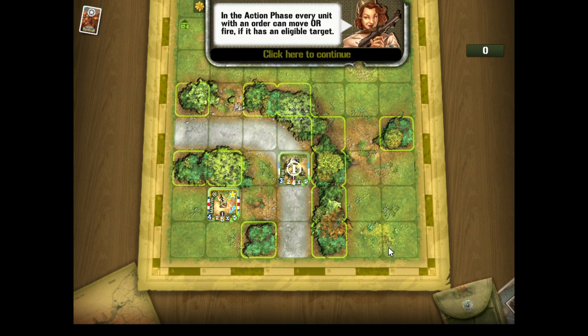There's an initiative mechanic where in this case the Americans start with the initiative, then every turn it switches to the other side, so the next turn the Germans will have initiative. That resolves who goes first — the number-one unit with initiative goes first, followed by the number-one unit without initiative, then two and two, three and three, and so forth.